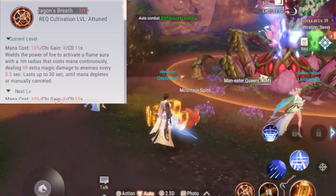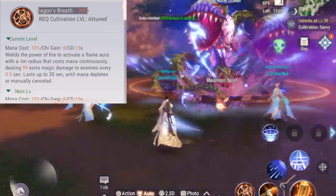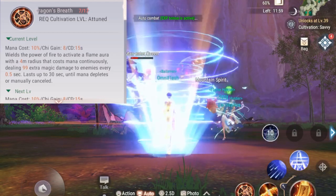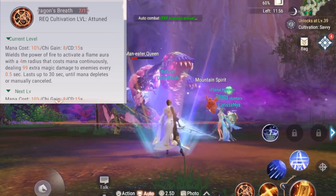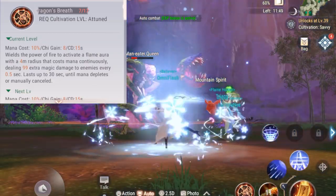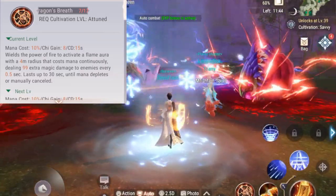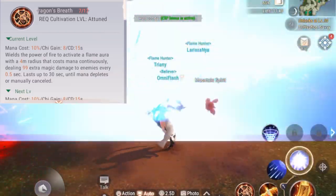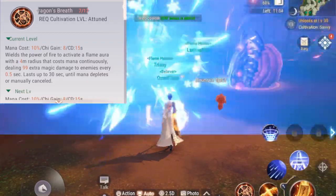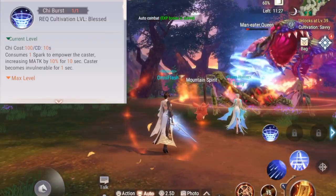Dragon's Breath requires you to stand still and channel. You channel a fire aura that emanates from your body for four meters — you stand in the center and the circle of fire extends four meters from your body. Dragon's Breath deals massive amounts of damage; however, you are completely open to attacks as you cannot move while channeling.